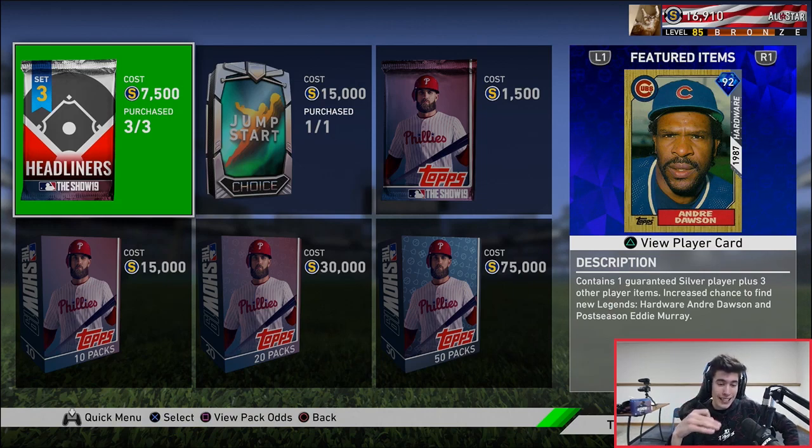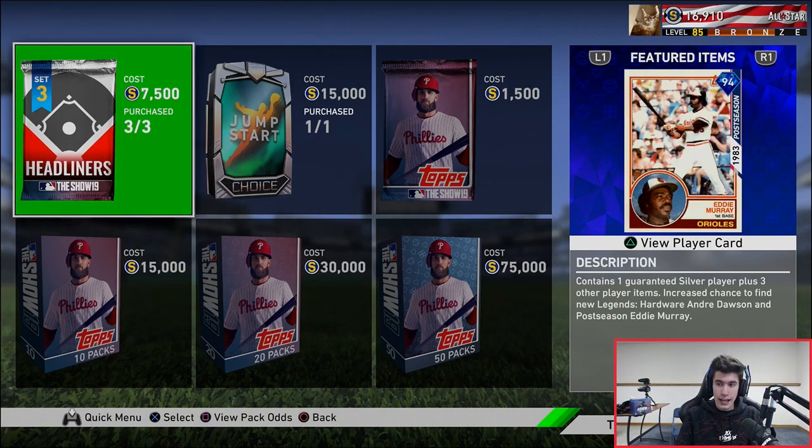Today we're opening three Set 3 Headliner packs and a 20 bundle as well. The Set 3 Headliner packs are 7,500 stubs apiece, just like normal headliners. You can buy three of them and they feature André Dawson and Eddie Murray.